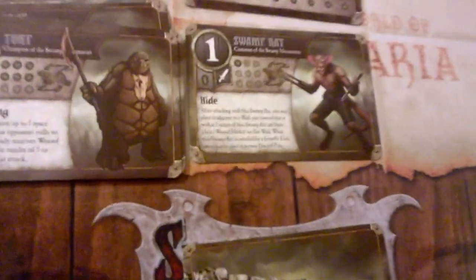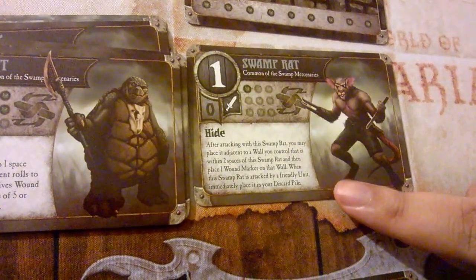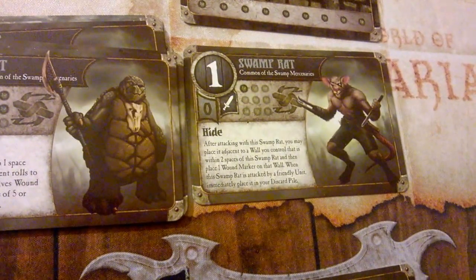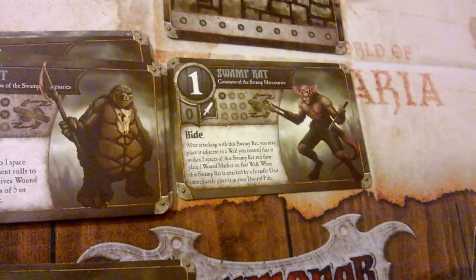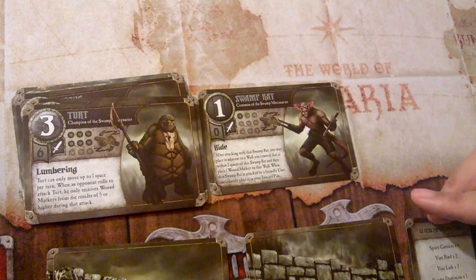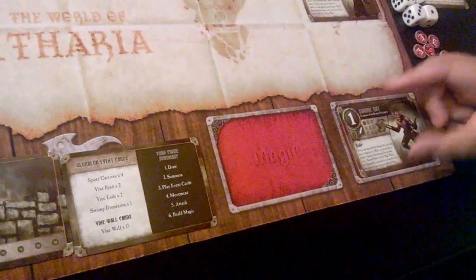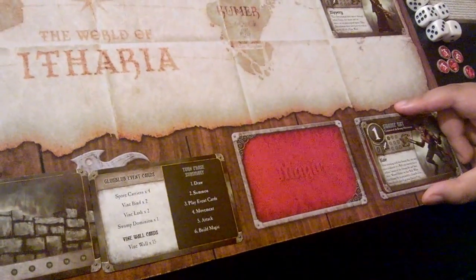The second part of Hide notes that if a friendly unit attacks the Swamp Rat, it immediately goes to your discard pile — so you can kill this rat without rolling dice, but it goes to your discard rather than your magic pile. As opposed to the Swordsman and the Borboon, who would go to your magic if killed by friendly fire, the Swamp Rat goes straight to discard. So it is almost always a bad idea to attack your own Swamp Rat.